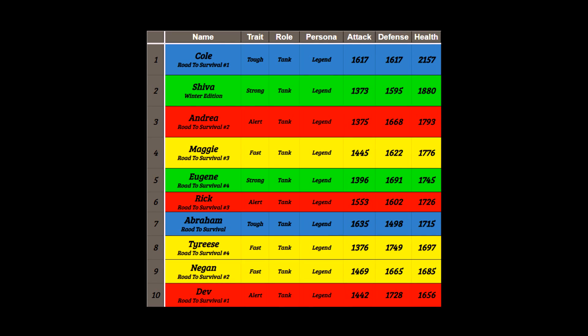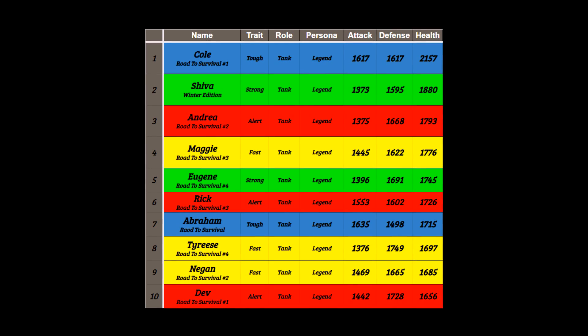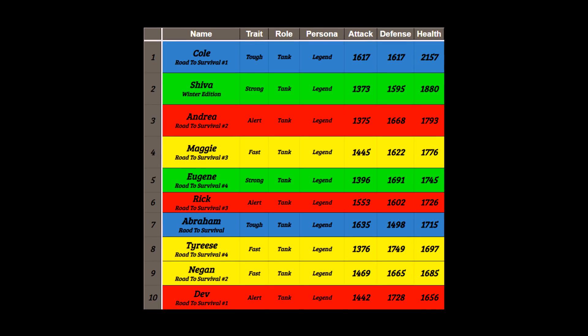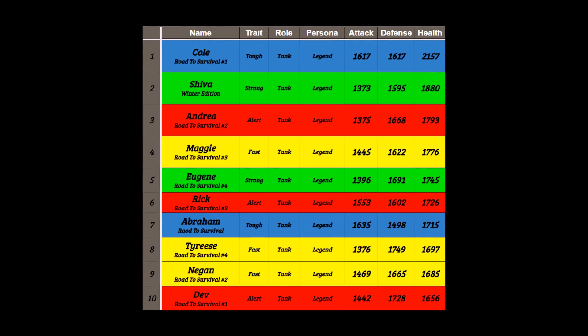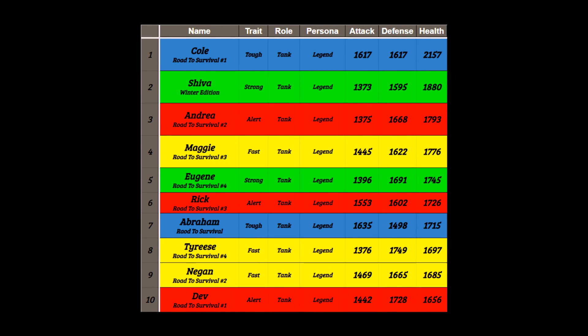This new character Cole is actually a very good character. Not only do I personally think he can be used currently on offense and defense before a mega release of all the new characters coming out this year, but if you were to combine and add up Cole's attack, defense, and health base stats and compare them with other survivors from the last year, you will see that Cole has around 500 more base stat utility than the other survivors out there.